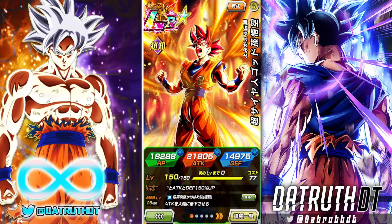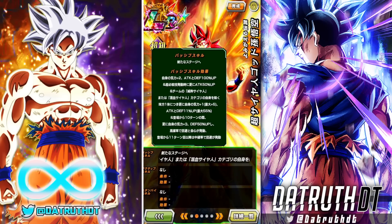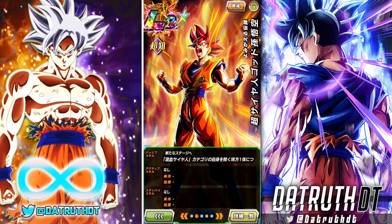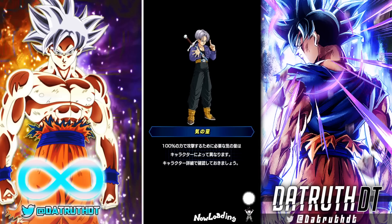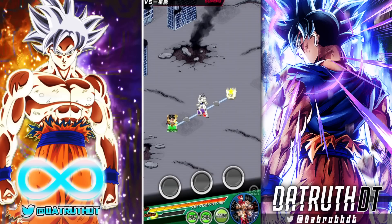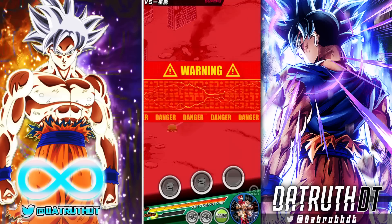God Goku needs pure and hybrid Saiyans on the team to build him up and get the extra Ki, attack, and defense. We're going to have that even with the blue fusions on the team. We probably could even take one more character off and still be good. I was thinking about running Vegeta and Trunks or UI Goku, but we'll just go ahead and rock UI Goku to help God Goku get his full passive.